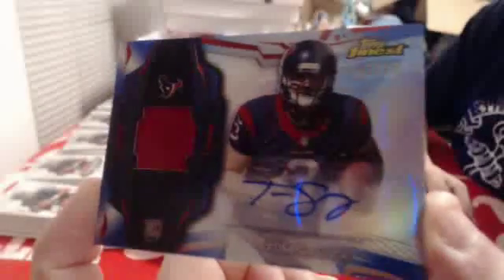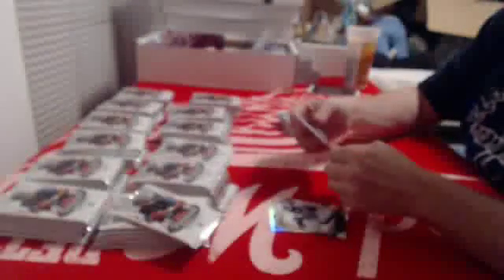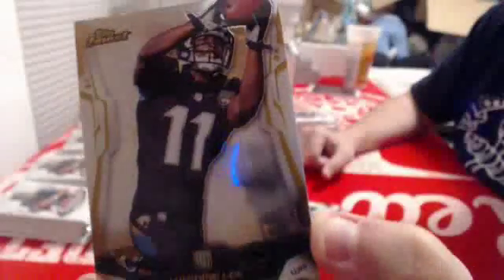Autograph patch rookie, number ninety-nine for the Texans of Tom Savage. I don't know why this guy's got so much product — he didn't even make the team, I don't think. And rookie for the Jaguars of Marquise Lee, and a refractor for the Broncos of Von Miller.